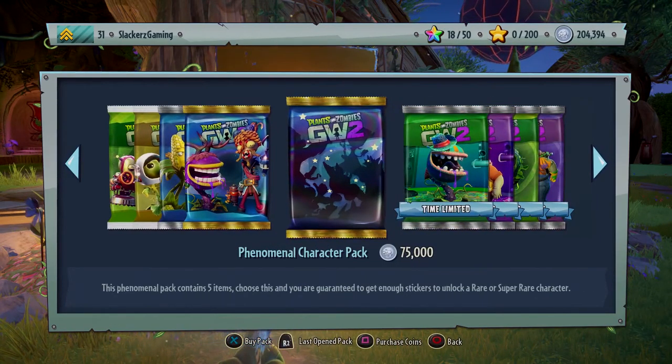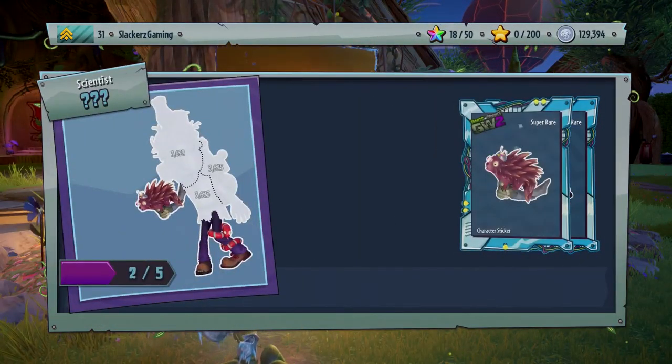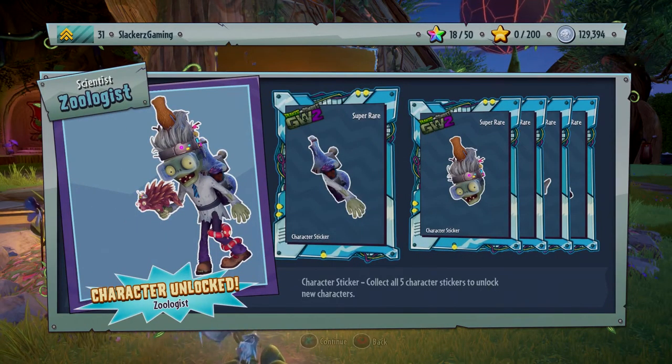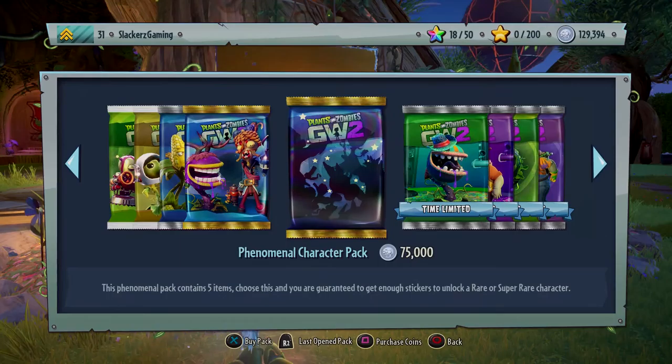We got our first Scientist - let's go! The Zoologist, super rare character - that's phenomenal! The Scientist is the healer class, which is very cool. I love the Scientist. Looks like we have one last character pack for the video.